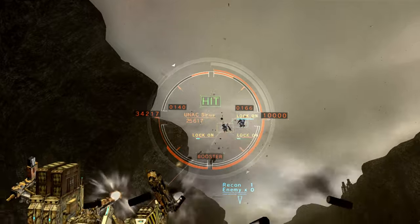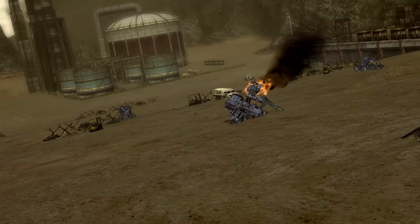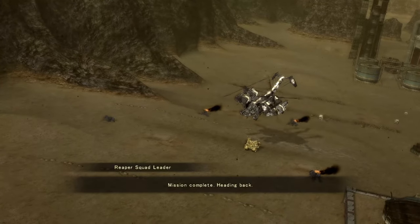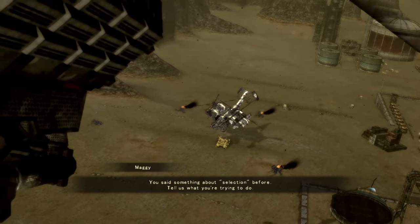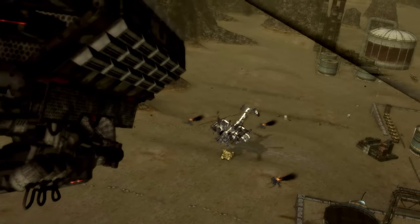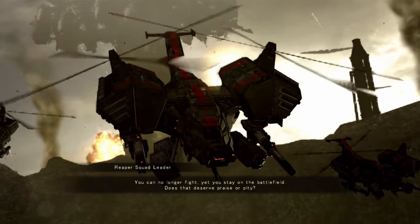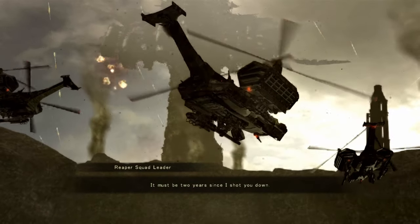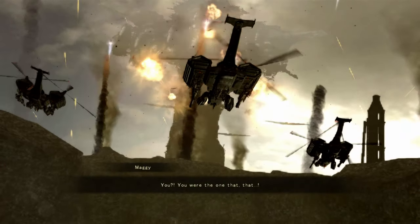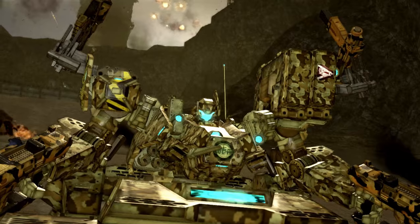I've actually been enjoying the story. This mission was just a team deathmatch — Reaper Squad and me versus a bunch of UNACs, and we shut them down. Post-mission dialogue: 'Have you given up your blue AC for good? You can no longer fight.' Someone mentions it's been two years since they shut down the blue AC. I'll sign whatever papers they want right now.